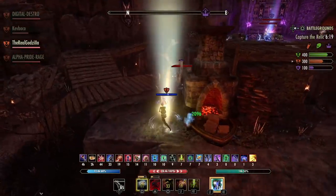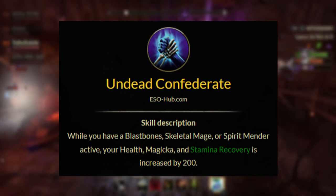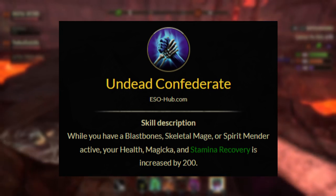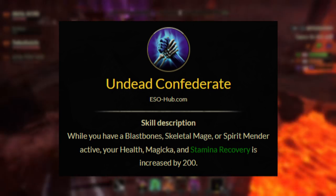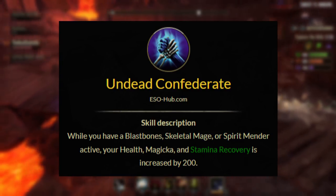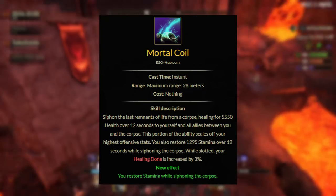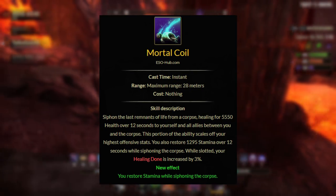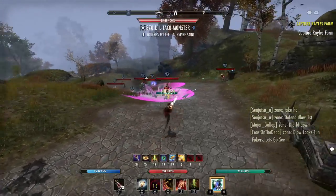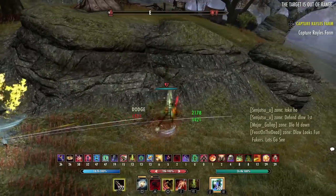Necromancers have some of the highest sustain in the game. They have the Undead Confederate passive, which gives them 200 stamina and magic recovery whenever they have an active pet bonus active — like the Spirit Guardian, their arcanist, or Blast Bones. They also have Mortal Coil, which gives them stamina back over time and is also a free heal. Necromancers are very tanky with great overall sustain and healing power, making them very strong in overall PVP.